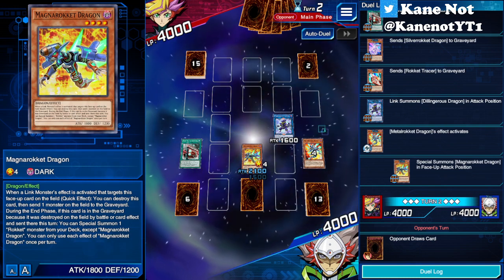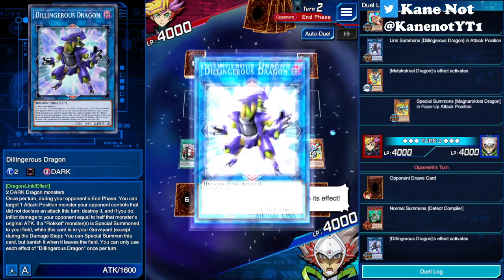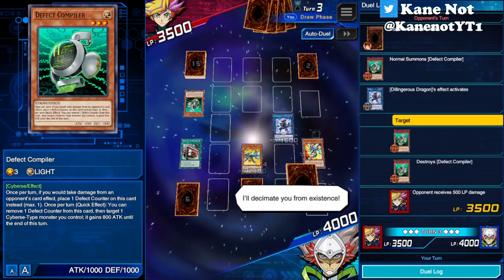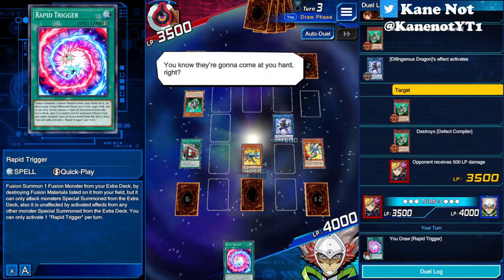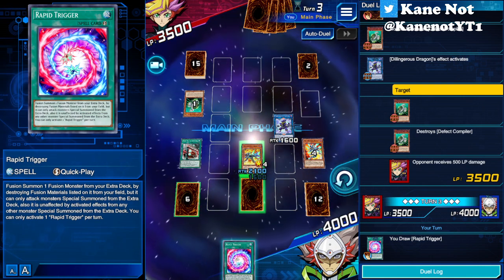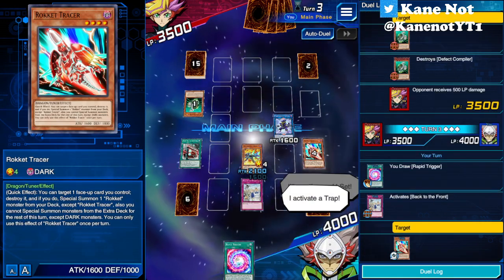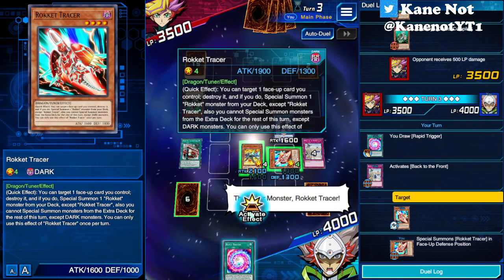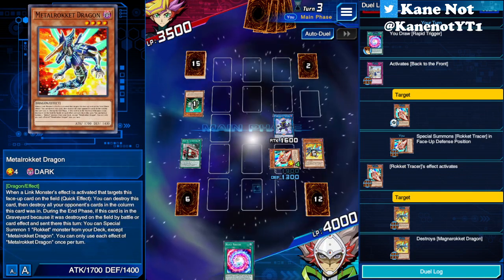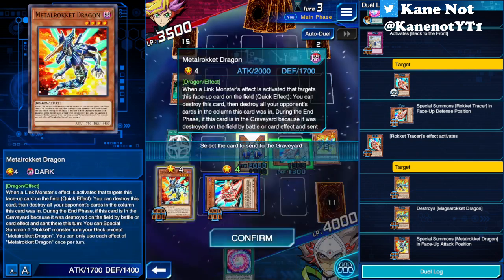Opponent draws. We summon Dillingus Dragon to destroy the opponent's D-Fact Compiler and deal some burn damage at the same time. Since his board is quite clear already, Rapid Trigger is a good card to have if your opponent has extra deck monsters on the board - but right now there isn't anything. So we'll activate Back to the Front and bring out Rocket Tracer, then activate Rocket Tracer's effect to pop our Magna Rocket Dragon and special summon a copy of Metal Rocket onto the field. Now we go into our Link Summon of Booster Dragon.